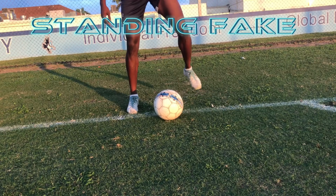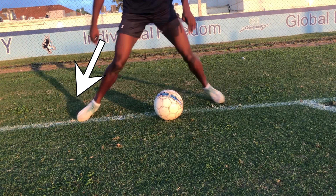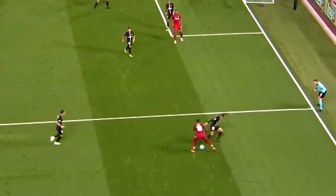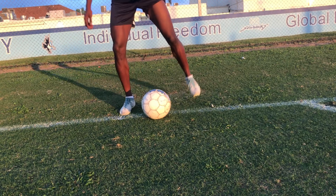The standing fake is a beautiful skill that is done by using both feet. The trick is to use your opposite foot as a decoy, then go the other way.